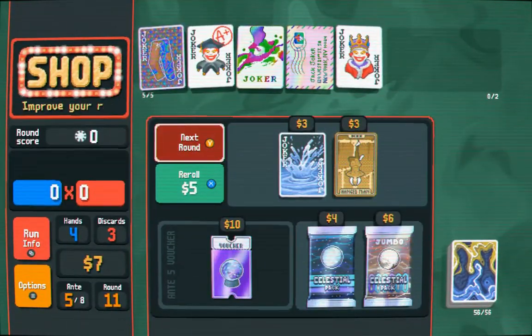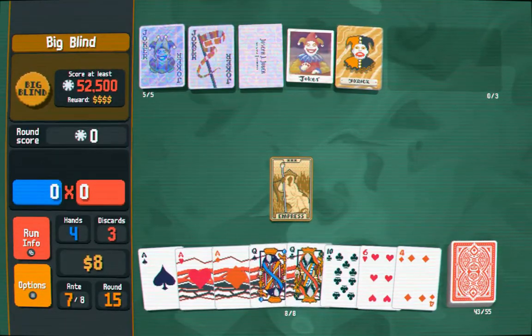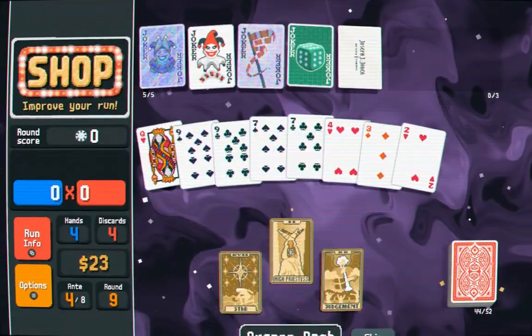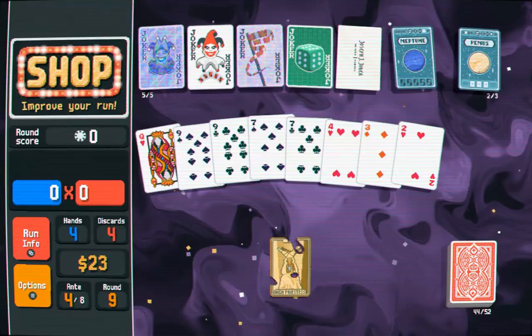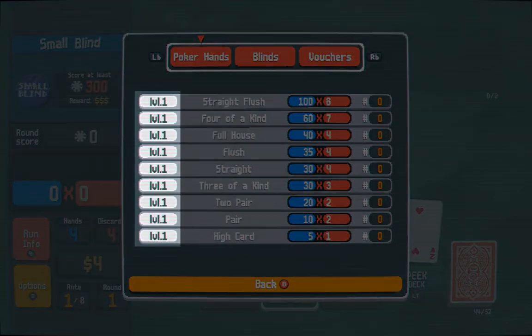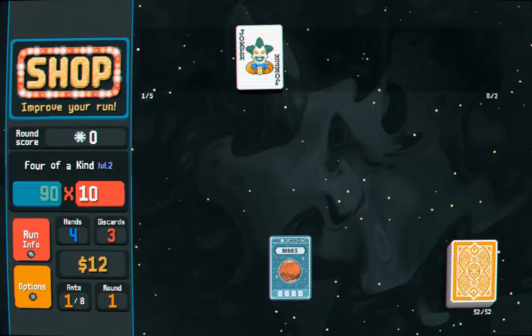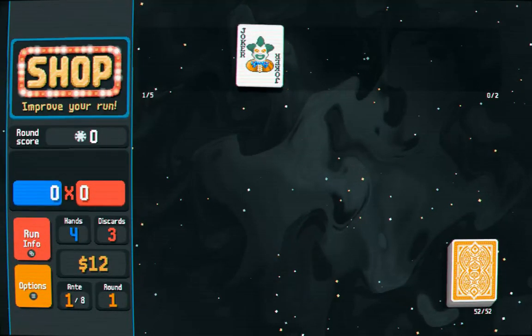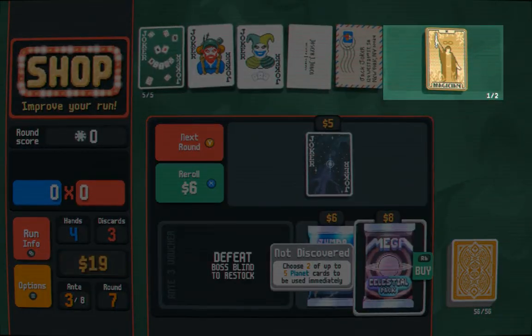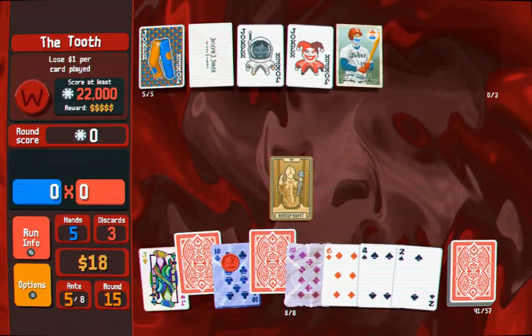In the shop you have available jokers for purchase, but also tarot cards — because why not? These are one-time triggers that power up cards, but as with the jokers, there is so much more they can do as well. There are also planet cards. You may have previously noticed numbers to the left of the poker ranks; these denote levels, and planets will increase your base combo for a corresponding rank. You can store two of any combination of these on the playing field for instant use or for when they are most advantageous.